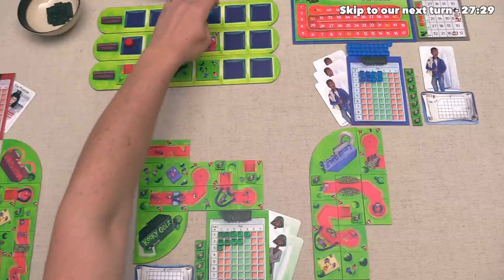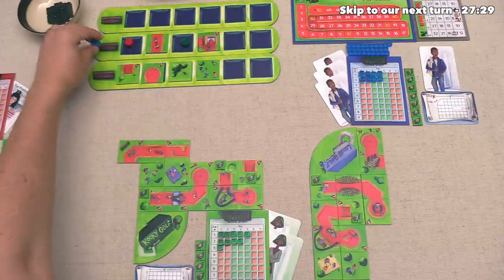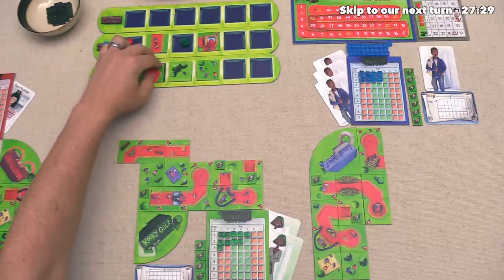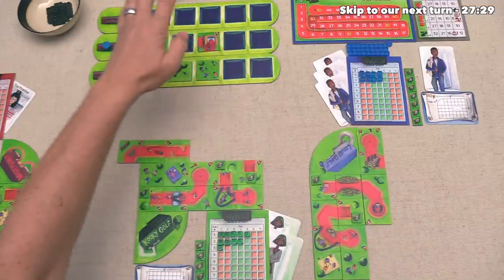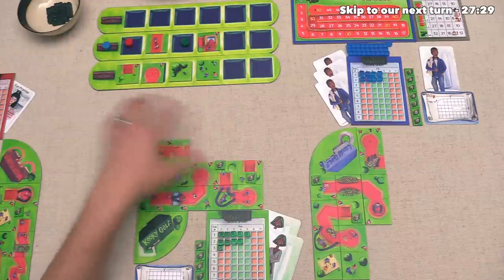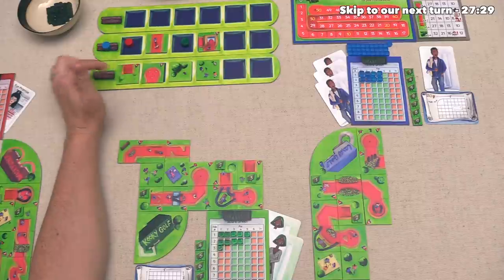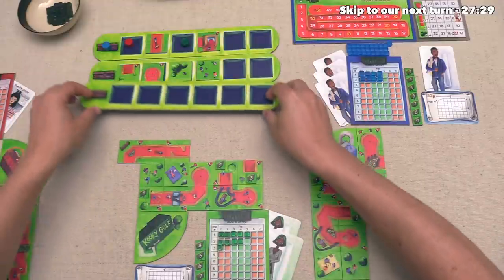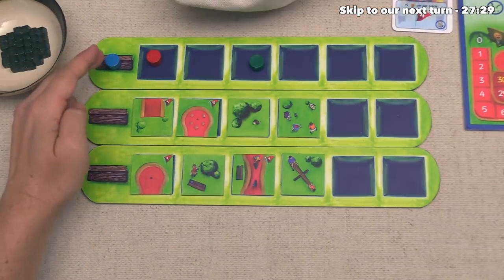This means it is now the blue player's turn, and for the first time in the game, it looks like somebody is going to be passing. This does mean that they are maybe going to be a little bit slower at filling out their design because they're not taking a tile this turn, but they are hoping that other players pass as the game gets a little bit farther on, and they would really like to go first in the following round. So they're not going to take any tiles, which means this round is over.